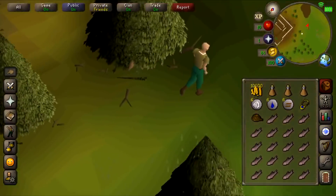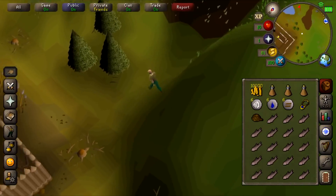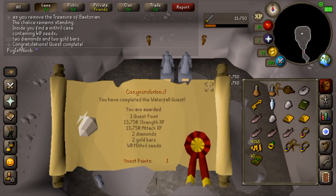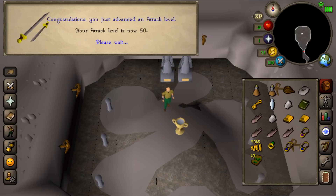Before we train too much, I need to do the Waterfall Quest so that I can get my Attack and Strength up super quickly and easily. Quest complete - look at all that XP: 30 Strength and 30 Attack.